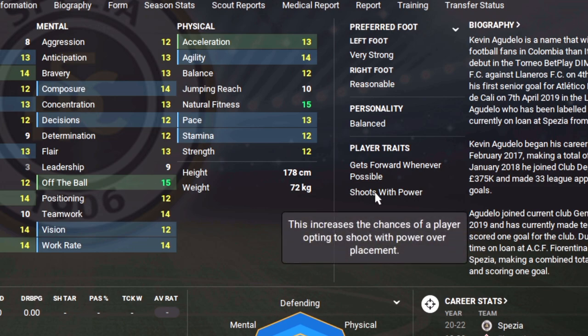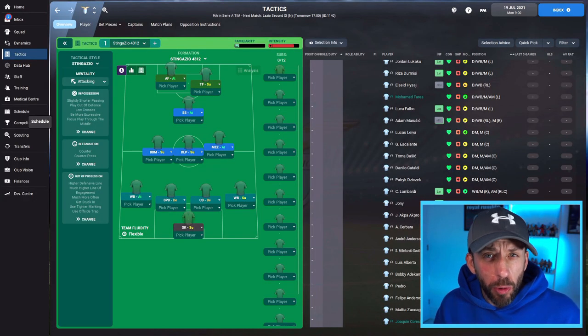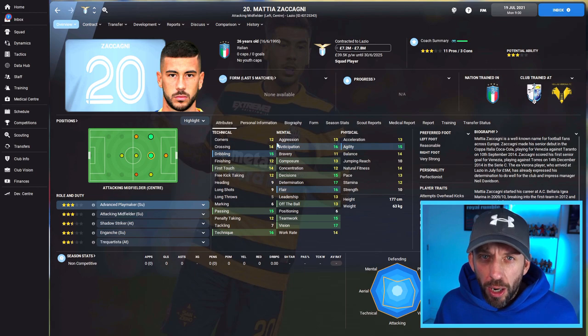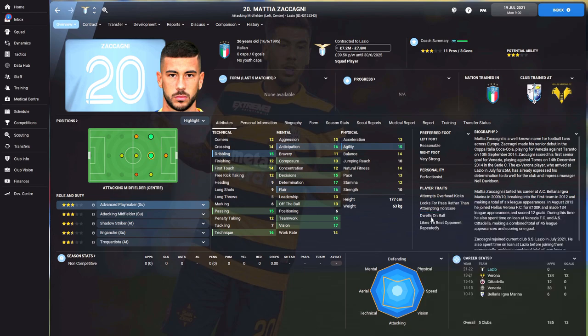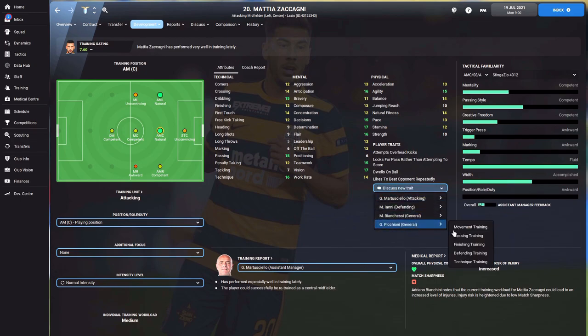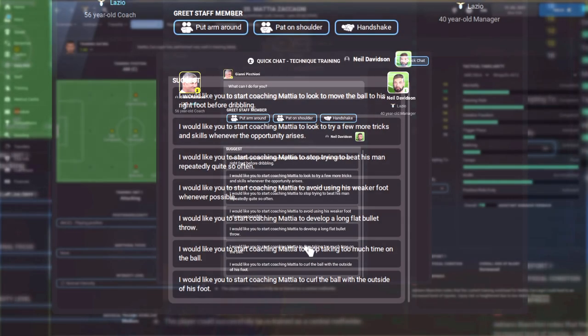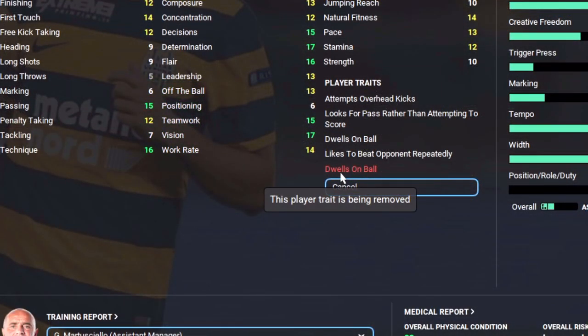Here's another nugget: you can remove traits too. If a player has Shoots With Power and you don't want it, or if someone Dwells on the Ball Too Often and you need fast transitions, you can get it out of his system. Just like learning a trait, go to Training, Discuss New Trait, then Technique Training — find the negative trait and start coaching to remove it. It goes red and it's removed. So there are all sorts of ways to build your ideal player, either by adding the perfect traits or removing unwanted ones. Hope you enjoyed episode two of the traits videos — drop the roles you want covered in the comments below.